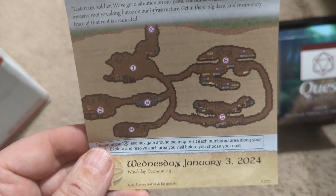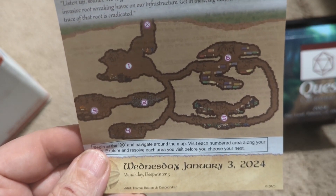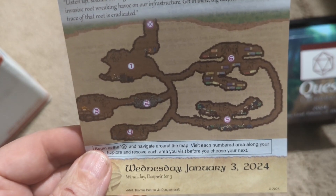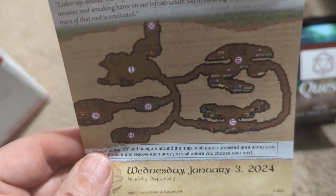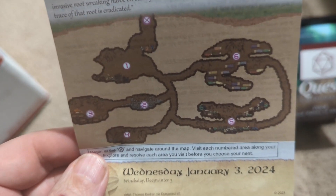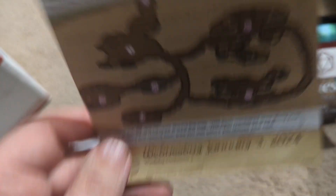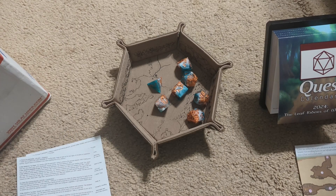On these maps, you start at the X, which you can see up at the top. You're supposed to go through in whatever order you see fit. Looks like I could just do 1, 2, 3, 4, 5, 6 in order — so that's what we'll do. As you go through, you have to do certain tasks. In this case, obviously trying to get rid of the root, but other things as well. We'll see as we go along.